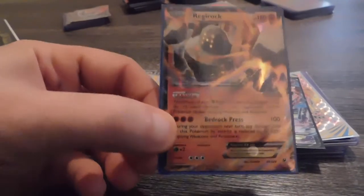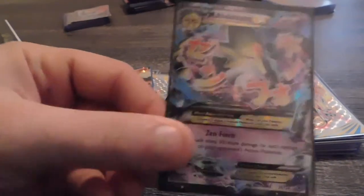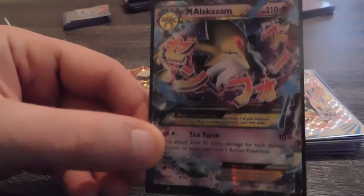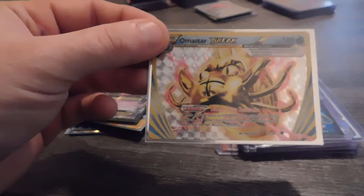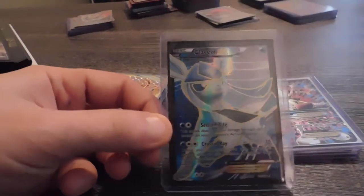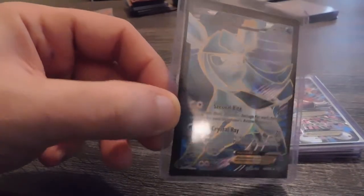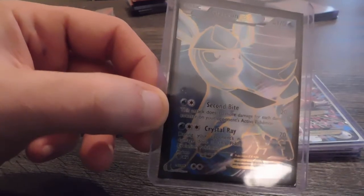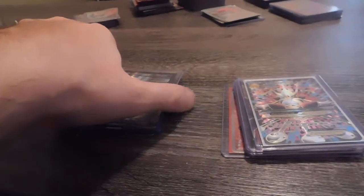We have a Regiroc EX. We have a Mega Alakazam EX. Whenever the first gen came out, Alakazam was one of my favorites — I used to watch the TV show too, not just play the games. I have a Full Art Glaceon EX — really pretty card. I really like that card a lot. I have it in a super protective sleeve.